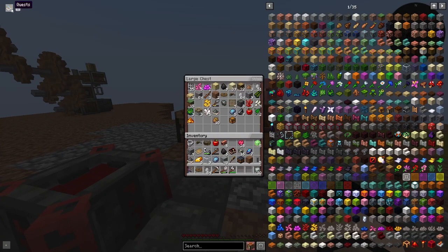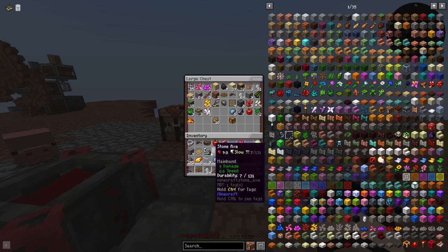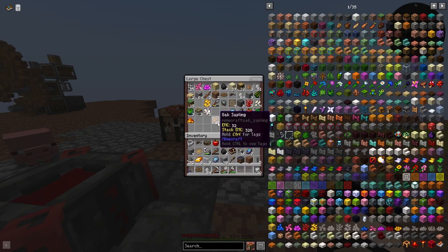So let us craft ourselves a fire charge. Now we just need gunpowder, lightning charge, and coal. We have two gunpowders actually. We just need coal and we need to make a lightning charge.